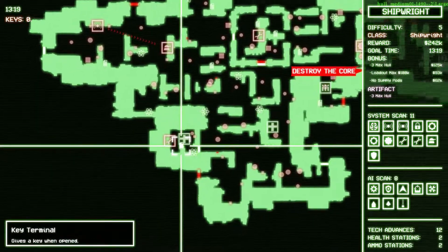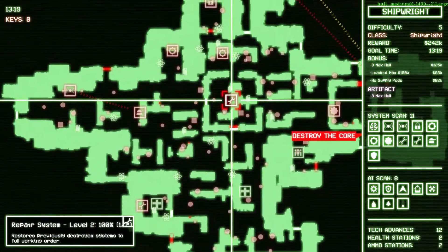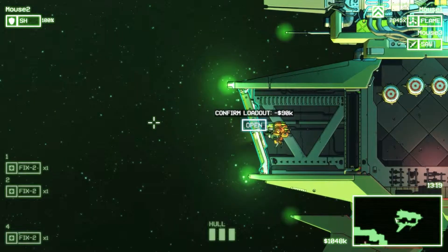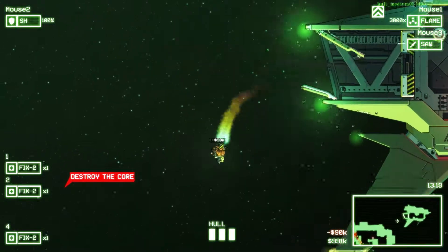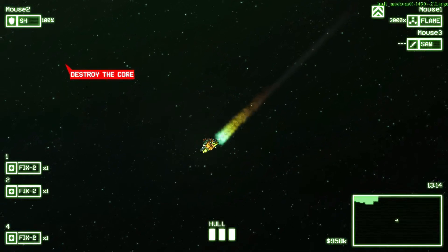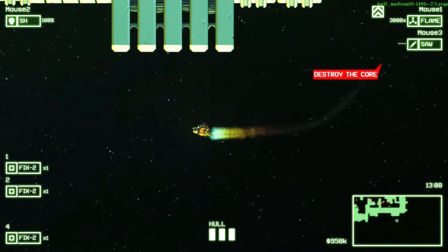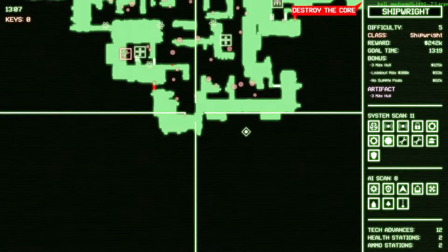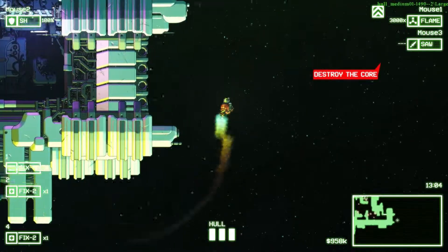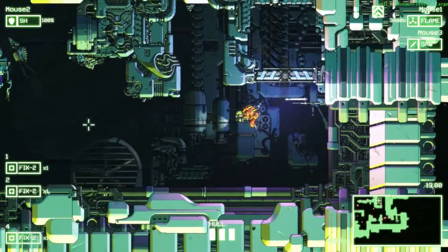We're going to engage the repair systems first and foremost — take this one out, and then book it over to take the other one out. We do destroy systems pretty quickly, so I think we can deal with that so long as there's not too much opposition. We've got the three max hull, which is the ideal situation — it's both a bonus objective and the artifact itself. We do still have to move quickly because there are a few drone creation bays in this ship — at least one. Yeah, there's three. One's a juggernaut creation, which is never good.